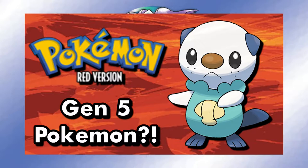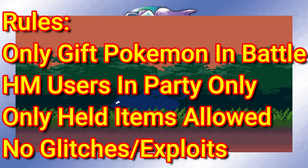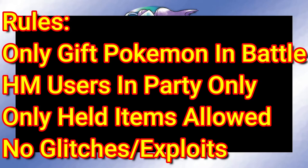For today's challenge, I figured I'd see if I could beat this game with only Gift Pokemon. This game keeps all of Gen 2's mechanics, so there is no physical-special split. However, Ghost moves are now all special, Dark moves are all physical, and the newly added Fairy type is special. The rules are: I can only use Gift Pokemon in battle, I can catch other Pokemon to use HMs if needed, I can't use items in battle except held items, and I won't be using any glitches or exploits.